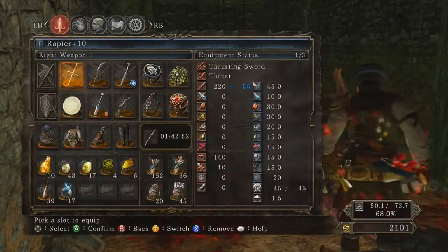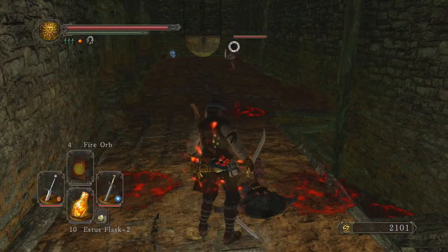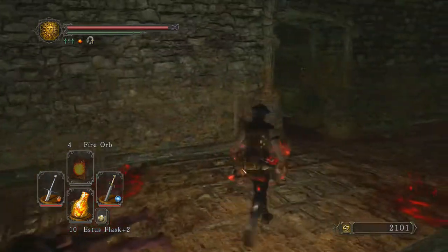Oh, look at this poison. I did pick up a ring. Let's see if I can equip it. Ring of binding. Nah, I have a ring that decreases poison, so I might skip it.